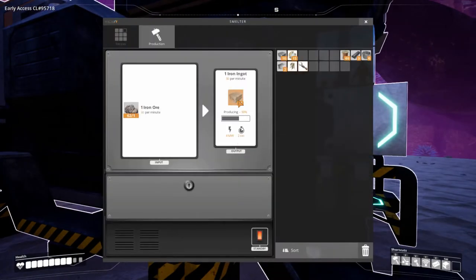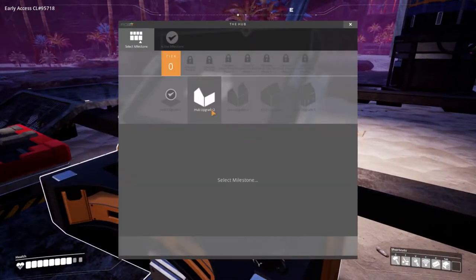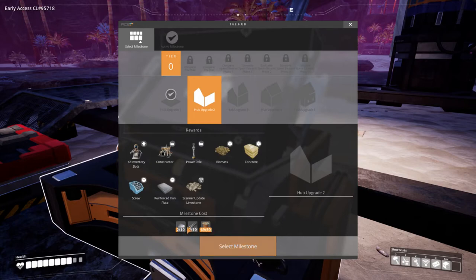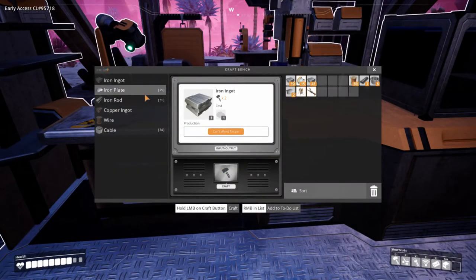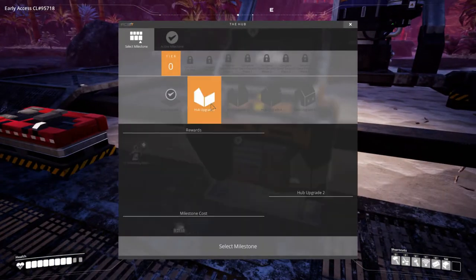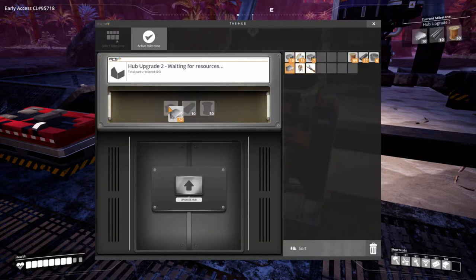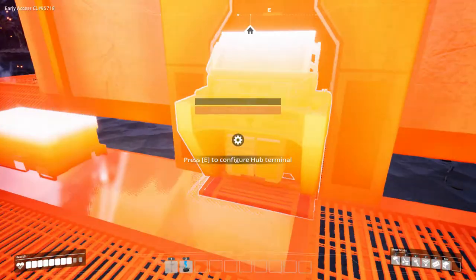Might need some more, so I'll just take some of this. There we go. Hub upgrade — right, I need the iron plates and the iron rods. Okay, let's craft a few, and a few iron rods. There we go, that should do. And I think we can now upgrade this — just need to put these in the right places. There we go — upgrade hub!